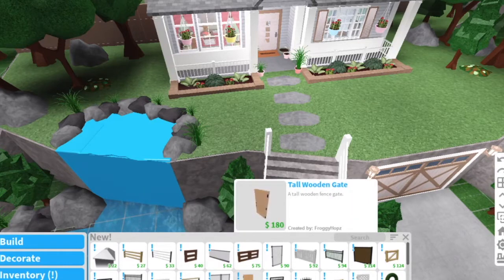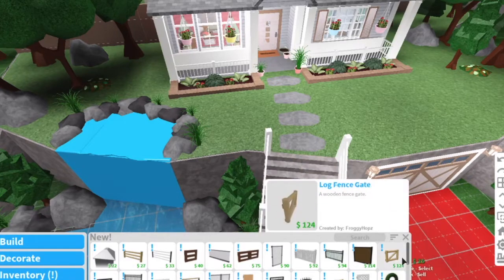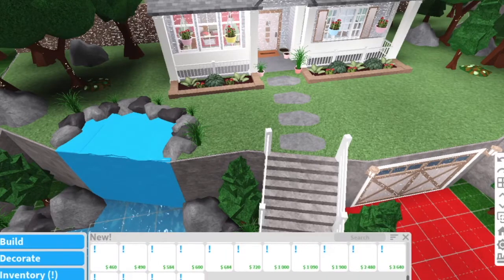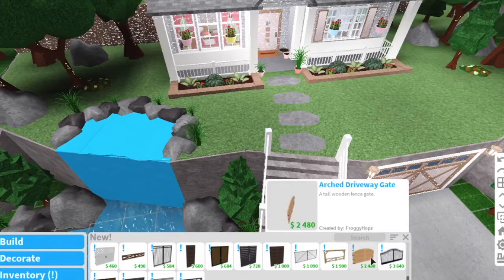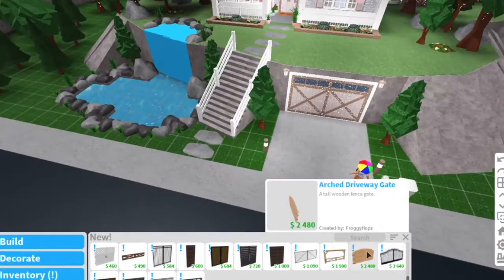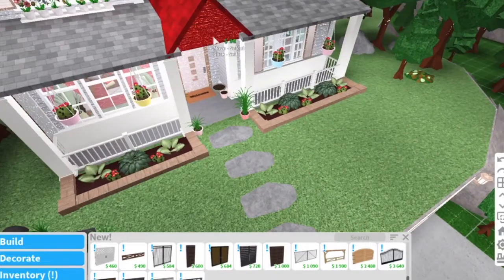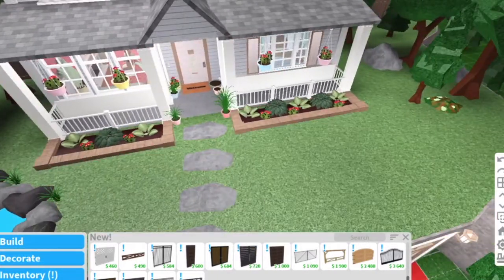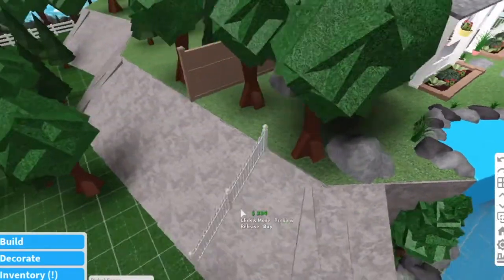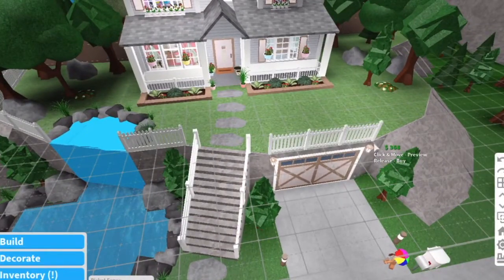Look at this tall wooden gate - this will be perfect for the backyard! And they have a hedge archway, a modern panel fence - all of these really cool things. I don't know if I need a garage gate. I'm going to start off with the front fence, and I really like the look of this one. I also want to add some fencing up here.